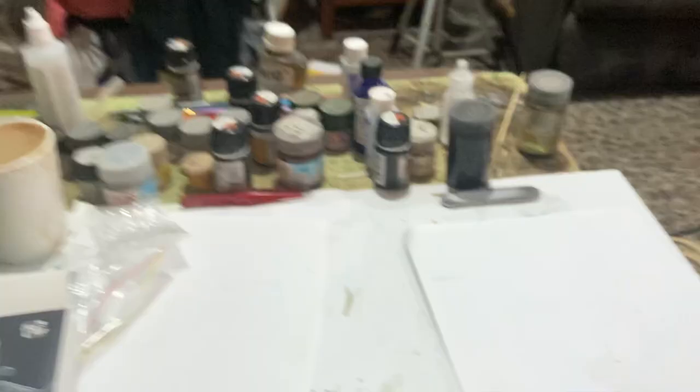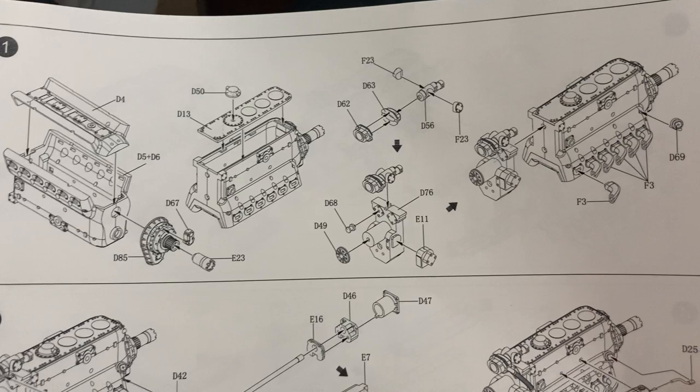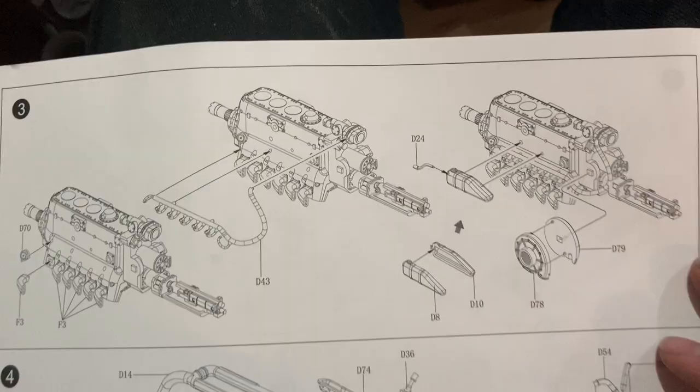This is the instruction manual - a standard Border instruction manual. You get the parts count, which is a really easy way to find parts. It has a glossy finish which is a bit annoying. The first thing they want you to do is put the engine together. There's a bit of work but it's nothing like Dragon or Mini Art - with those you'd be working for three months.